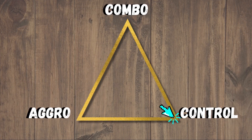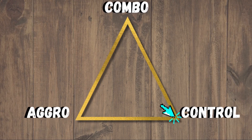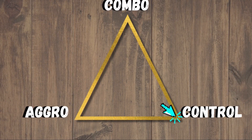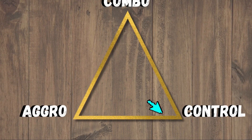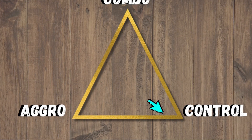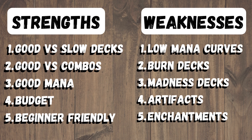This is firmly a control deck — more of a lock deck, actually, but very similar. In basically every game we're just trying to discard our opponent's hand, get them down to almost no resources, and then use our attrition cards to grind them out while they're stuck doing nothing. Strengths of this deck: it's very good against slow decks and combo because you can rip their hands apart. It has good mana being monocolored and is reasonably budget. It's also fairly beginner-friendly because you get to see their hand a lot. The weakness is definitely low mana curves and burn decks — decks that can just play off the top and get around our strategy.